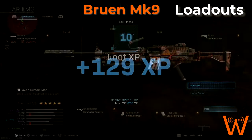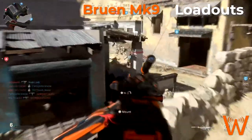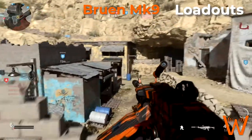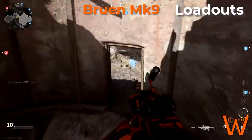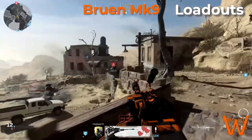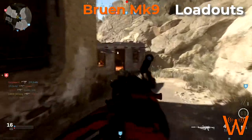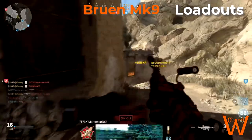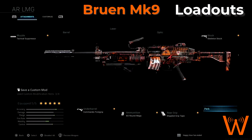The first build I'm going to show you for the Bruin is intended for general multiplayer. I call this my AR LMG because we're going to try to make the Bruin play more like an Assault Rifle. We've got the Tactical Suppressor, the Skeleton Stock, Stippled Grip Tape, Commando Foregrip, and 60 round mags. These attachments achieve our goals of reducing and taming the recoil — the Commando Foregrip increases stability. The Skeleton Stock and Stippled Grip Tape help increase our aim down sight speed. The 60 round mags also help us aim down sights faster and eliminate the issue of the slow reload. You'll find 60 rounds is more than enough for multiplayer. We're using the Tactical Suppressor instead of the Monolithic Suppressor because we're trying to maintain aim down sight speed and we really don't need a boost to range with the Bruin.